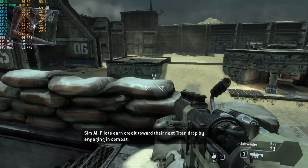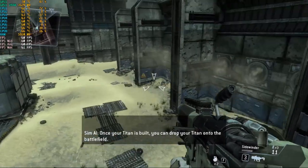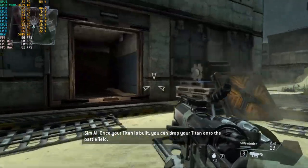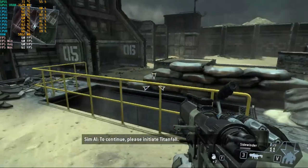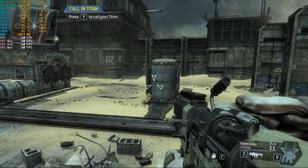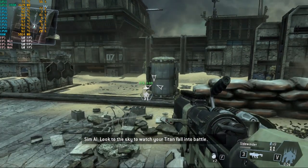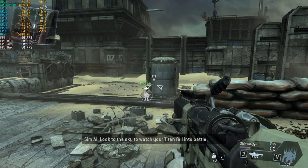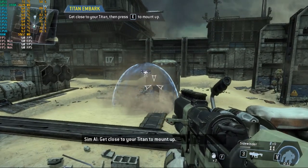Pilots earn credit towards their next Titan drop by engaging in combat. Once your Titan is built, you can drop your Titan onto the battlefield. To continue, please initiate Titanfall. Look to the sky to watch your Titan fall into battle. Get close to your Titan to mount up.